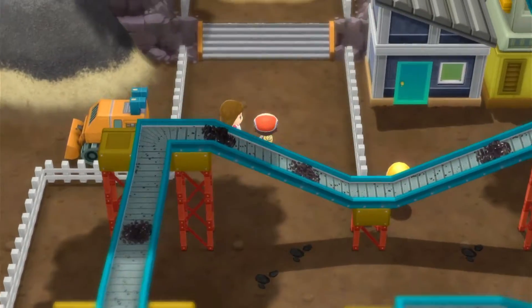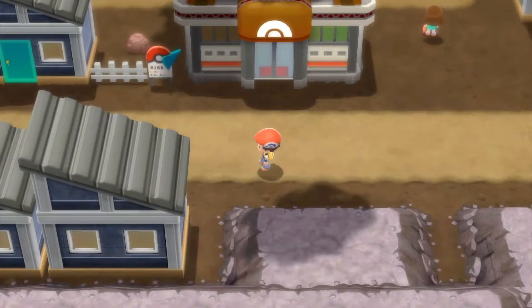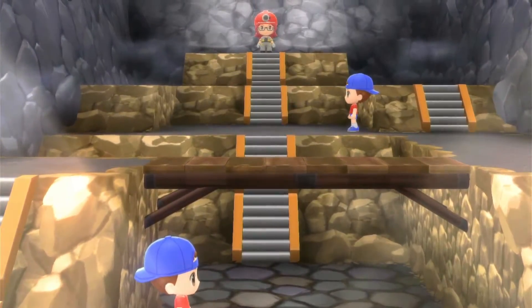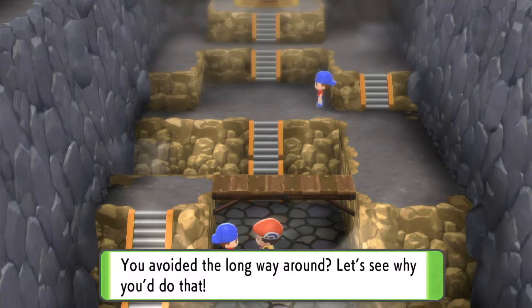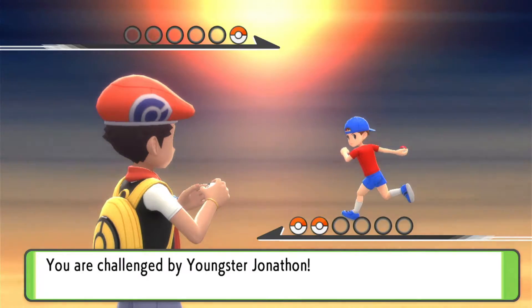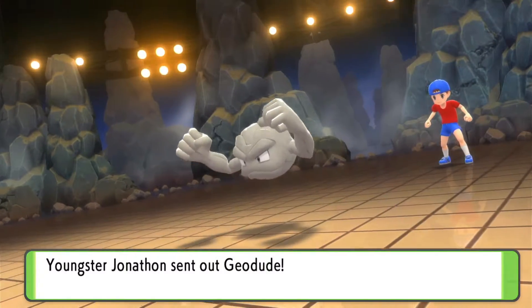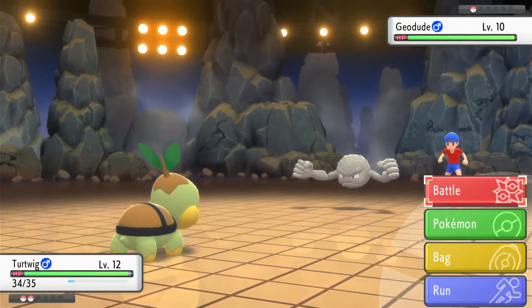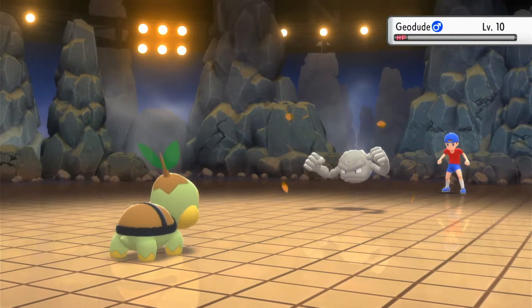Back up towards Oreburgh City and now we can enter the gym. Nice little cinematic showing us the gym. I think we're going to battle both of these trainers - if you've got any opportunity to battle any trainer, you should go for it. As a kid I'd probably get bored and just pile through the game, but it's important that you get these extra XP points where you can. We've got a Geodude to take down here - Leafage should be super effective.